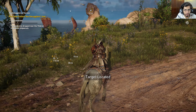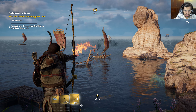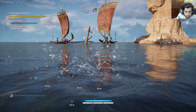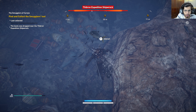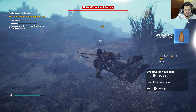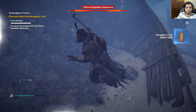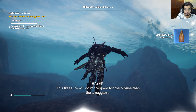All three of them are right there — that's easy. I can see the roving ships, let's go on them. That's one, that's two, that's three, that's four. This treasure will do more good for the Mouse than the smugglers.